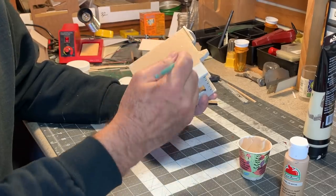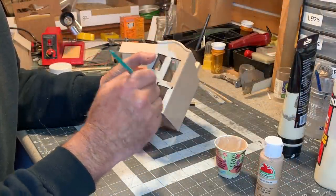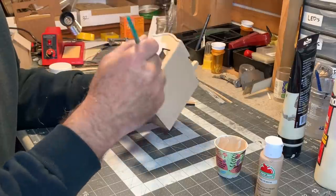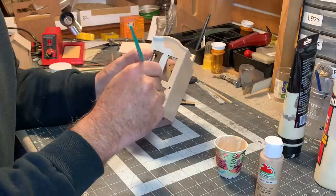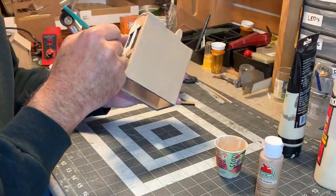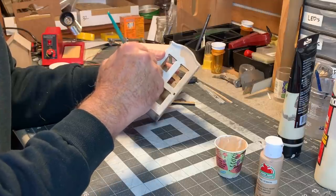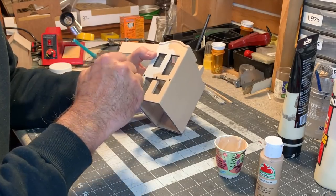I'm applying this with a soft brush. You might notice that on this structure, as compared to the Southwestern Trading Post I just did, this one doesn't have any exposed adobe bricks. The reason for that is the prototype doesn't have any. The prototype I'm modeling this from is supposed to represent a boomtown structure — something that's relatively new, so it wouldn't have that broken chipped plaster exposing the adobe bricks.